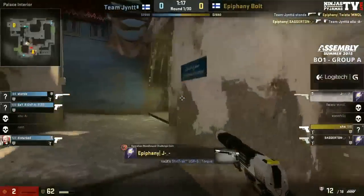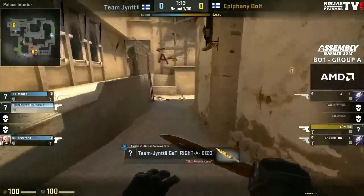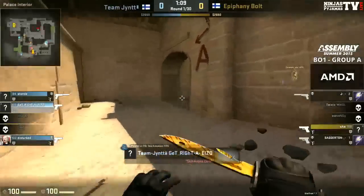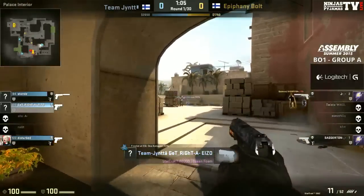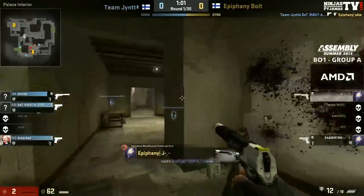The A site now — Epiphany knocked out Alu and Natu. Dangerment available. GetRight doing his classic lurk, coming in from behind very quickly. He watches after him in a great position; the bomb isn't even down yet, and he's going to pick off the bomb plant. Very well done there by GetRight.